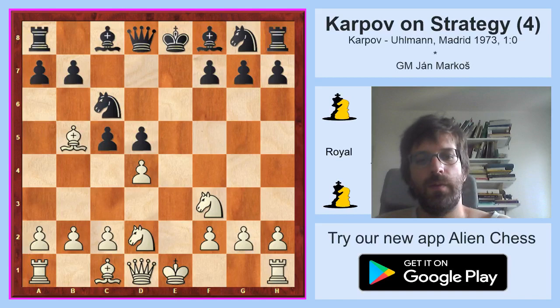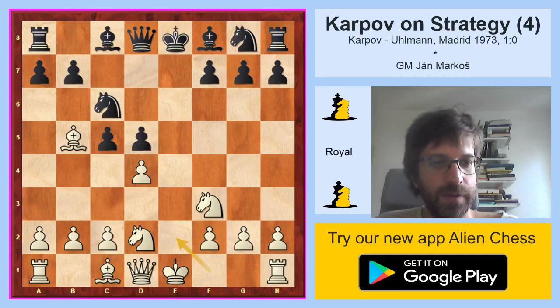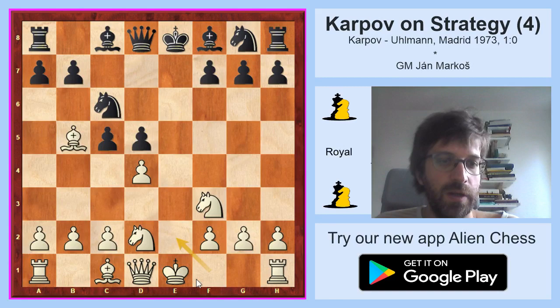Now white played knight g3, knight c6, and bishop b5. This is an interesting nuance. Karpov doesn't develop the bishop just to e2 - he goes all the way to b5 because he understands that he is going to fight against the isolated pawn, which means he will not have so much space in his own camp. So black will probably have a small space advantage, making it impractical to have all pieces crowded inside. Also, the side without the isolated pawn usually tends to exchange some pieces, so bishop b5 makes a lot of sense.